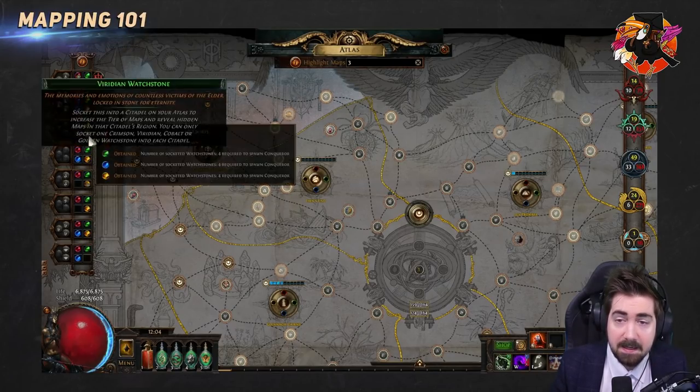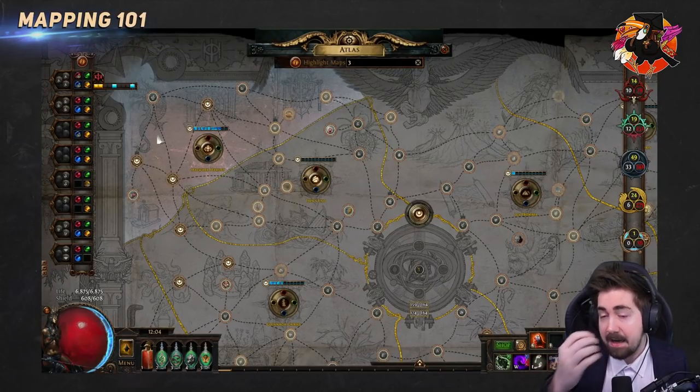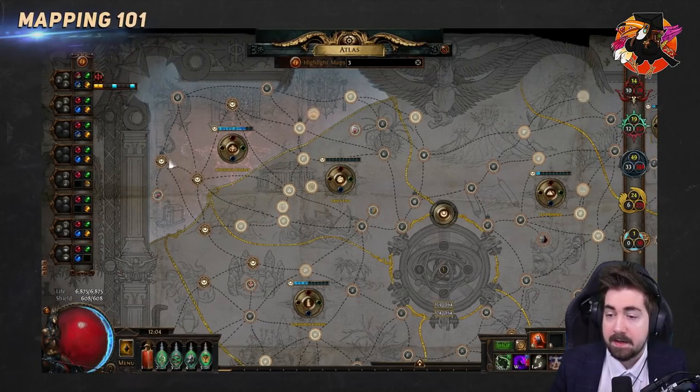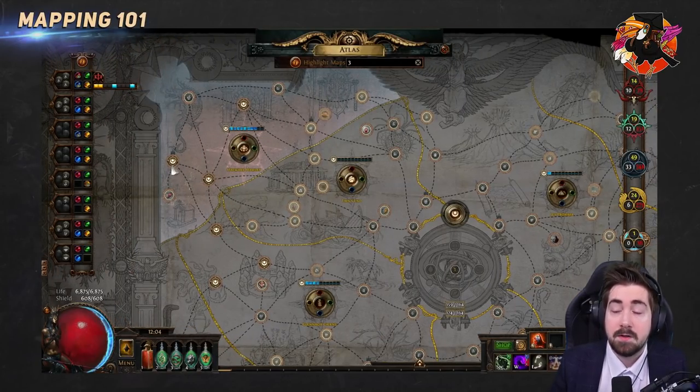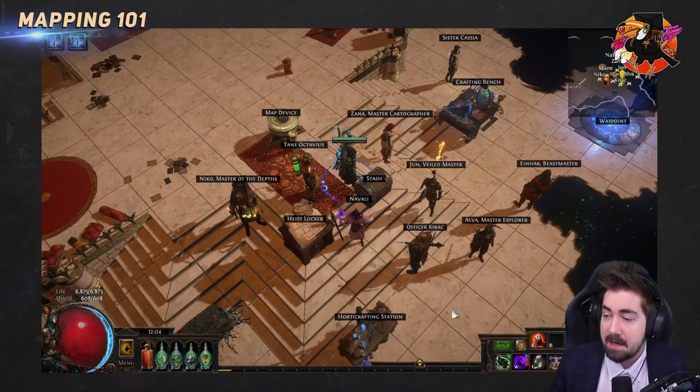After running the influenced map you have to do two more, so either two more in the same map or any two more maps in the region. At the start, for your first 20 conquerors, you only need to do three maps to spawn a conqueror. They're very easy to spawn. Once you've done those three maps, Baran spawns and Kirac will have an exclamation mark over his head — talk to Kirac and then to Zana, and she'll tell you Baran wants to fight you.